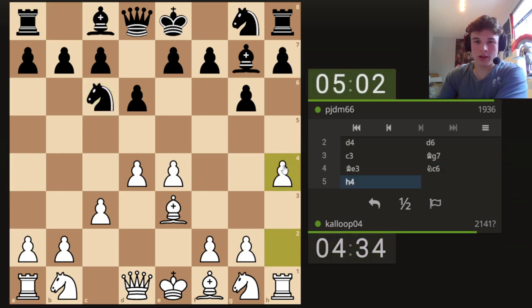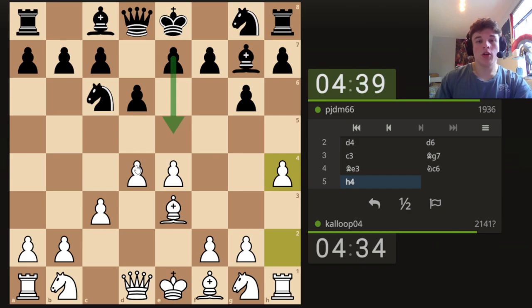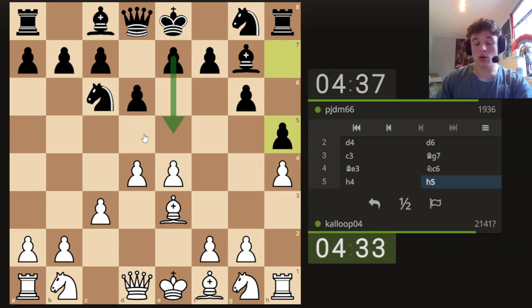I'm just going to go H4. He doesn't really want to let me play H5, because that's going to open up his kingside. We're going to use his pawn as a way to get into his position by forcing the H-file open. The D-pawn is very well defended by our C-pawn, so his Knight and Bishop don't do a whole lot. If he goes for E5 to try and challenge our pawn, we can meet E5 with D5 to kick the Knight back, or we can meet E5 with a normal developing move and let him take us if he wants.